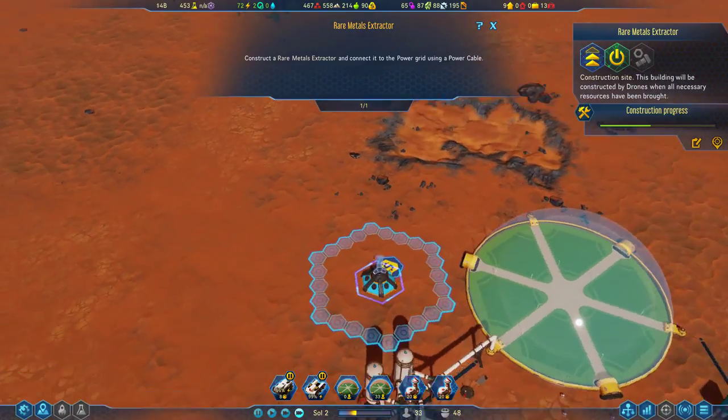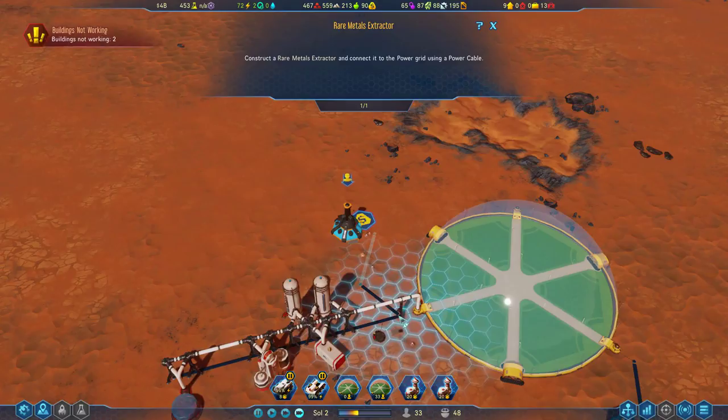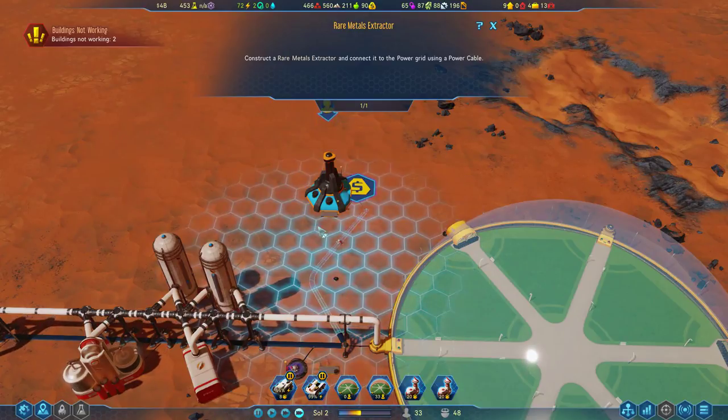We don't need to connect to power here separately — let's go ahead and get that going. You're going to go like this — a nice little zig-zag. It is a hex system, so you can't just run a straight line from here to here. This is a straight line in the hex world.